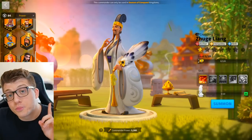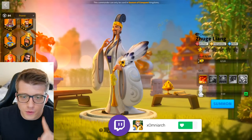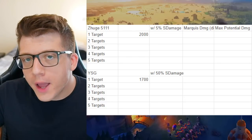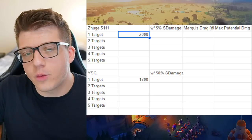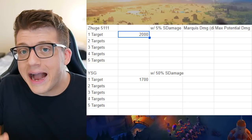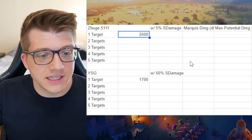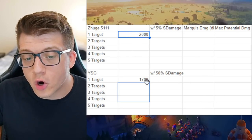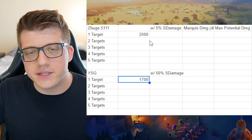Let's go ahead and pull up a spreadsheet — yes, that's how you know this is a good game, when you have to break out the spreadsheets. We're going to look at a few hypothetical examples comparing these two commanders. One thing we have to consider is that we're going to be dealing different amounts of damage depending on how many targets we actually hit. If we're only hitting one target, obviously a 5-1-1-1 Zoogliang is going to be dealing more raw damage than Yisongye — 1,700, very simple.